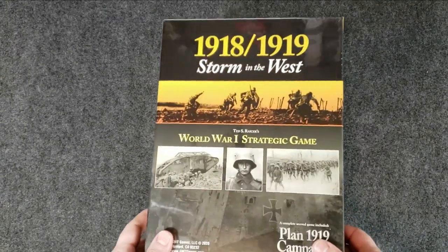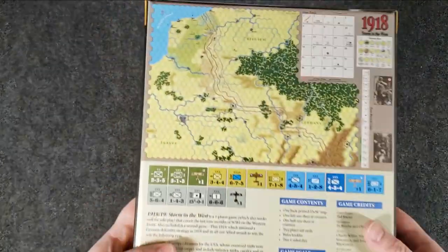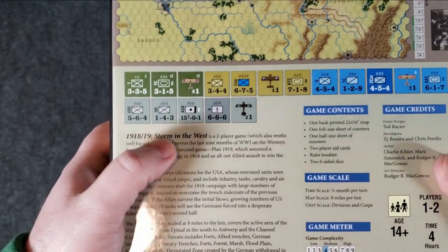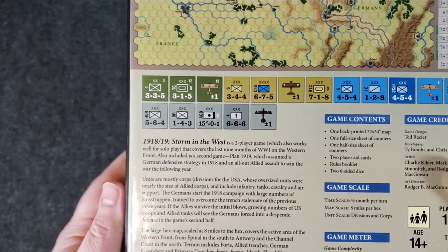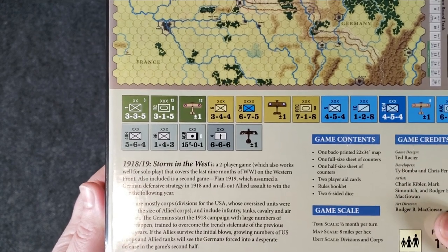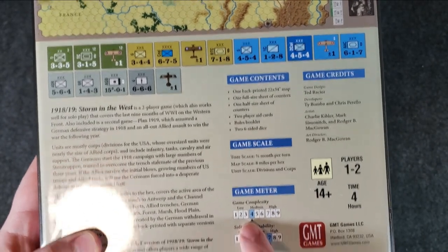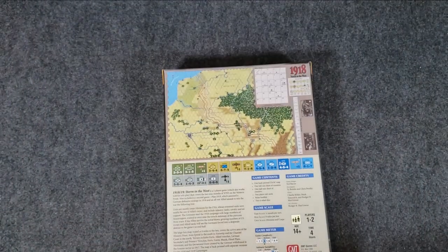It doesn't have a mounted map or anything like that — it's not a super heavy box — but it is a full-size game. Go ahead and look at the back: you can see the map, which we're going to spread out and take a look at. 1918-19 Storm in the West is a two-player game which also works well for solo play. It's a four out of nine on game complexity and seven out of nine for solitaire suitability.